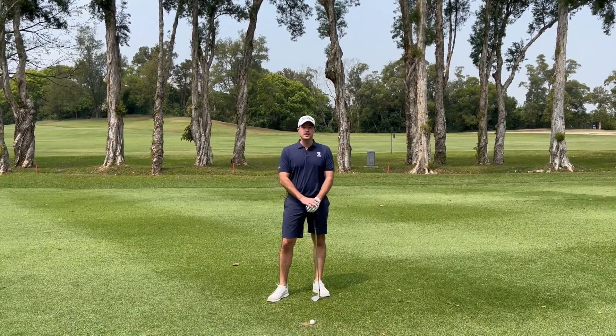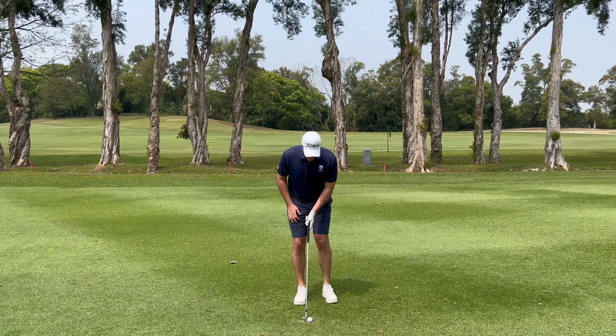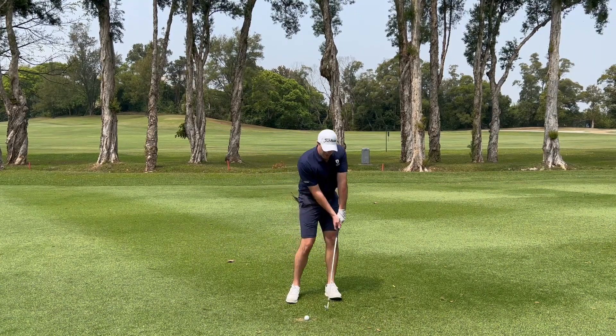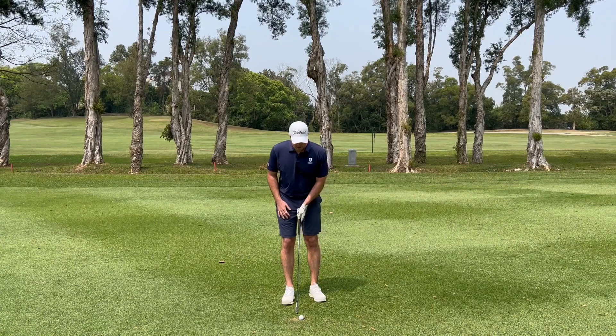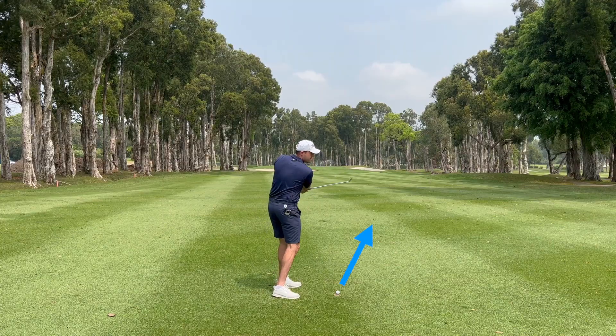The first thing I'm going to do to help get that steeper angle of attack is I'm actually going to move my ball position from the middle and move it slightly back in my stance. This is going to help get contact with the ball first and then the turf. By moving my ball position back, this is actually going to create a swing direction that's going to be to the right.